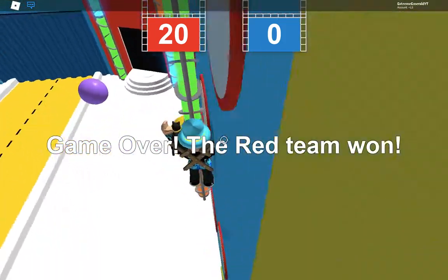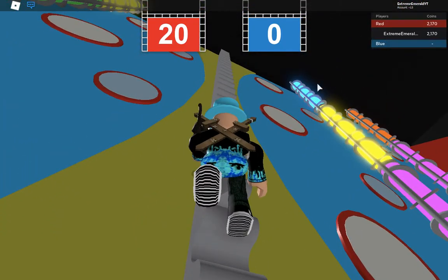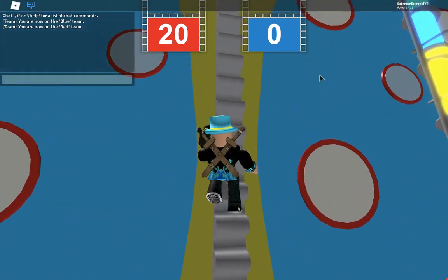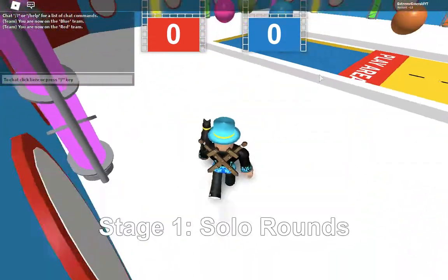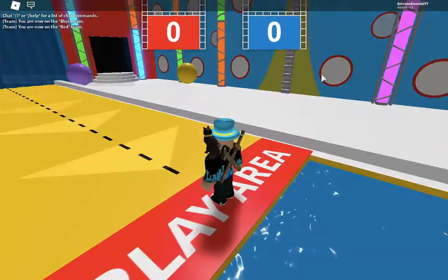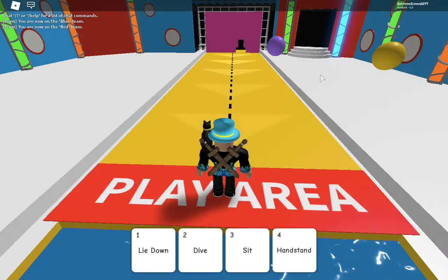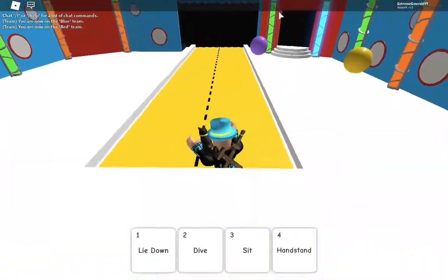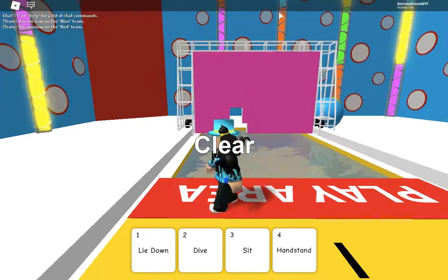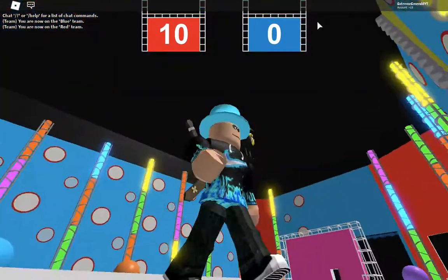Game over — the red team wins, of course, because there is no one on the blue team. It's only me, and I am on the red team. Here's a trick in Roblox: if you hold W and then press slash, you can walk with your hands up. That's pretty easy. All you need to do is handstand — I almost failed that one, I just barely succeeded.